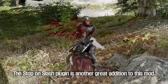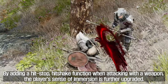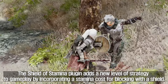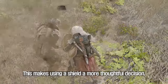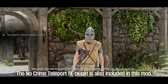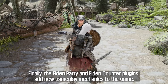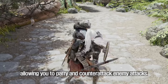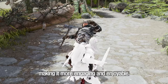The Stop On Slash plugin adds a hit-stop and hit-shake function when attacking with a weapon, further upgrading the player's sense of immersion. The Shield of Stamina plugin adds a new level of strategy by incorporating a stamina cost for blocking with a shield, making it a more thoughtful decision. The No Crime Teleport Re-Plug-In is also included, so if you get caught by a guard, you won't teleport if you pay the bounty. Finally, the Elden Parry and Elden Counter plugins add new gameplay mechanics, allowing you to parry and counterattack enemy attacks.